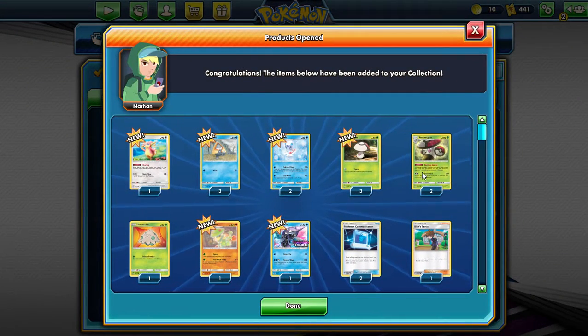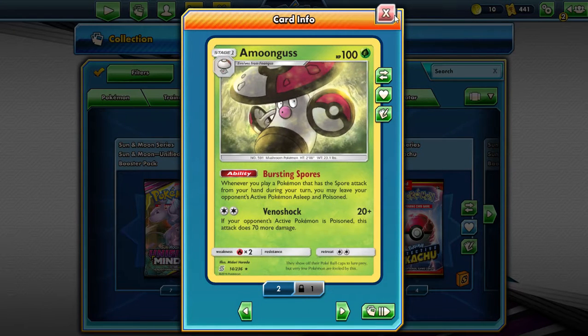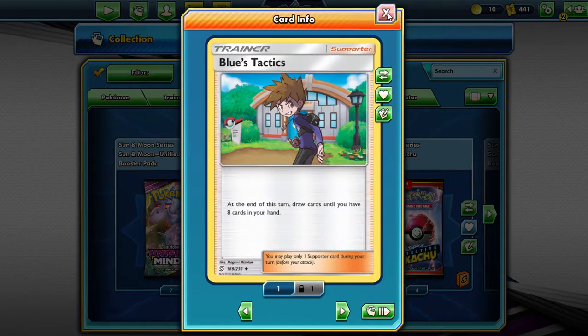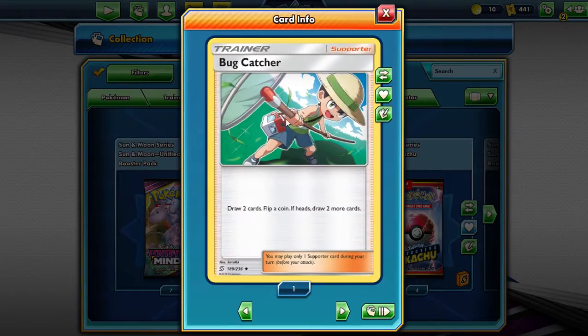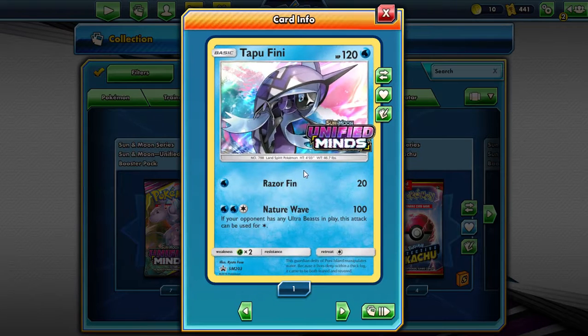Okay, it gives us a little bit of evolution cards, some Amoongus line here, busting spores. We get a Blue's Tactics, apparently a Bugcatcher. Draw two cards, flip a coin, if heads draw two more. I'm not really that lucky. We get a pre-release card, it is a Tapu Fini with a stamp, neat.